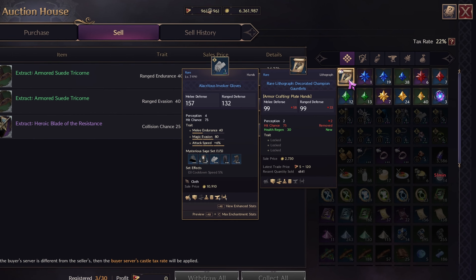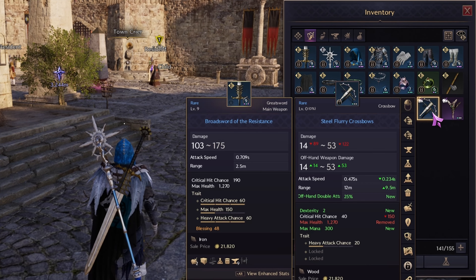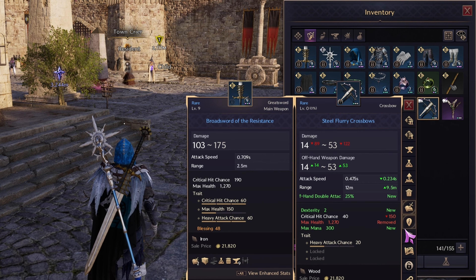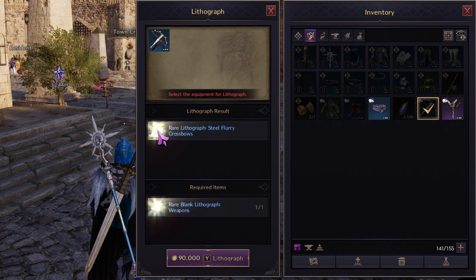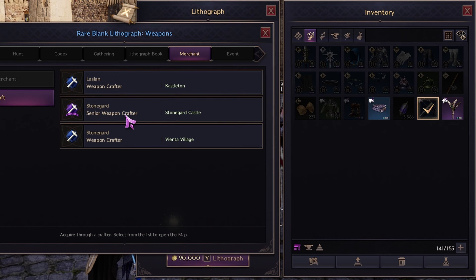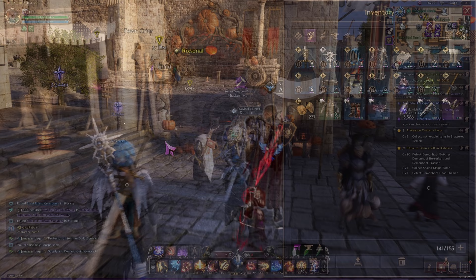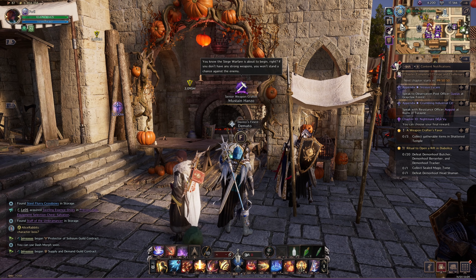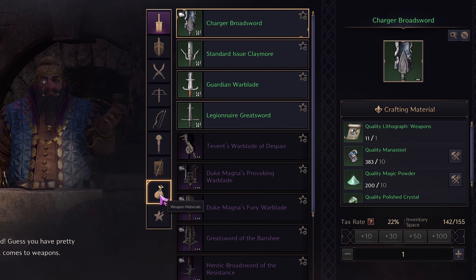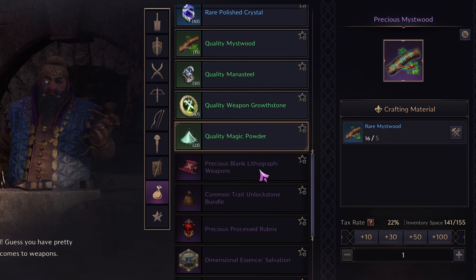The next selling method is to make a lithograph for the item. Go to your inventory, click on the item you want to make a lithograph for, and it will show you that you need a blank armor, weapon, or accessory page. To make this blank page, go to your gear crafters located in the major towns Castleton, Vienta, or Stoneguard. Go to the crafter for that item slot, click the material page, and look for the blank lithograph page to see the material requirements.